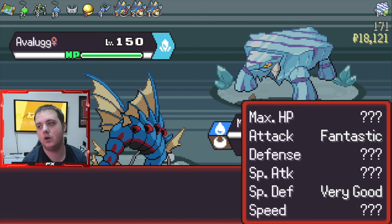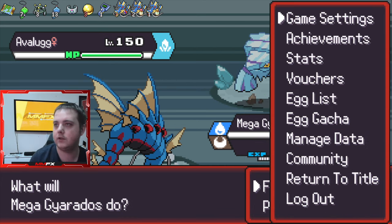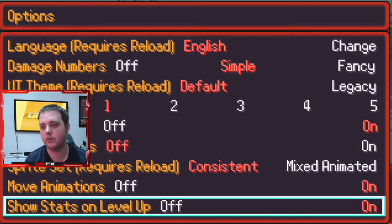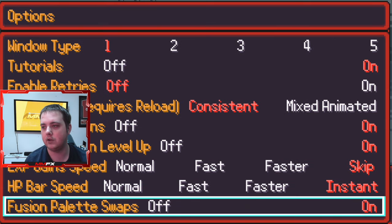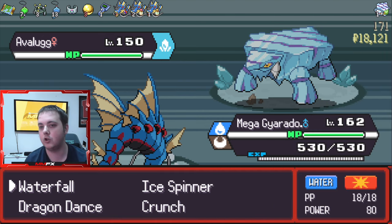Let's carry on, shall we. Let's see what our IVs are — fantastic, very good, not too bad. I'm going to put on damage numbers; I want to see how this actually looks. XP gains are on there, instant — okay, we're good to go.